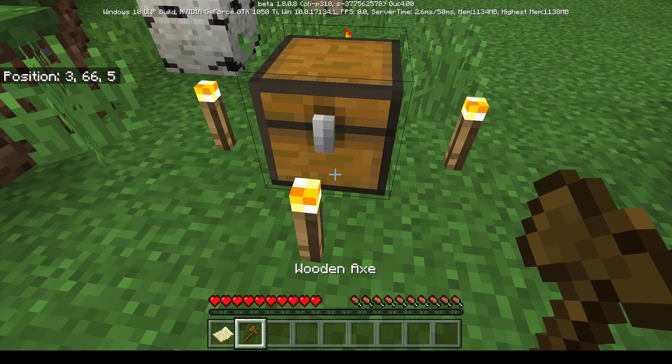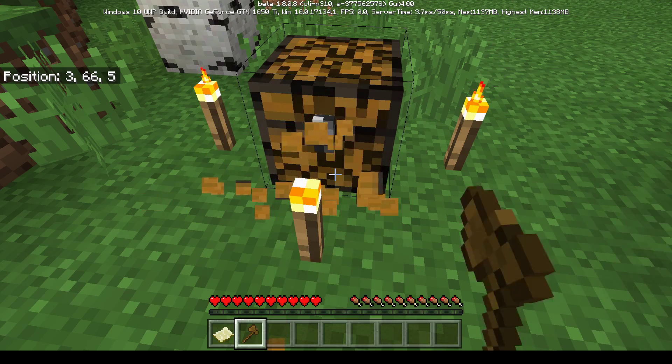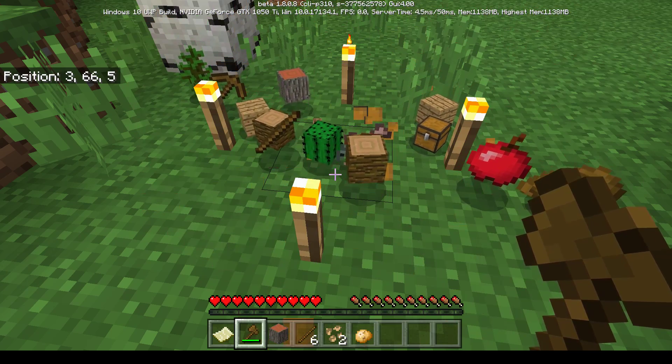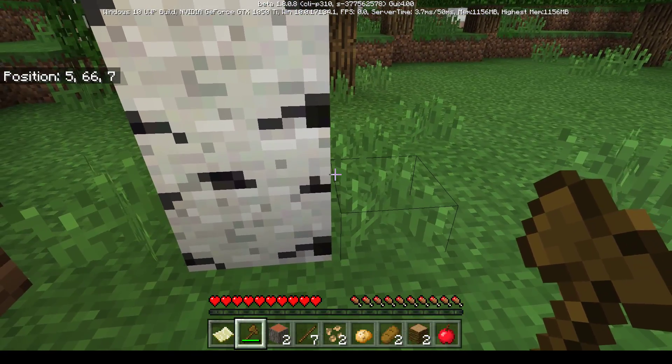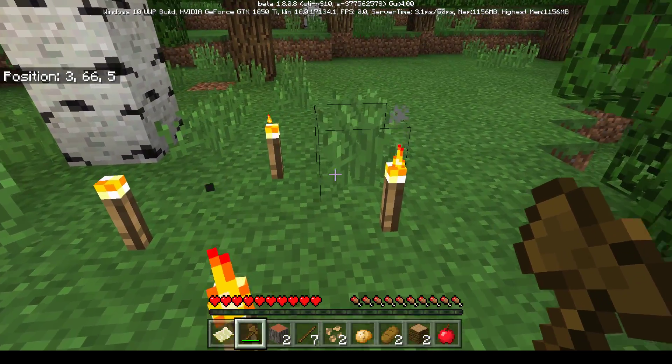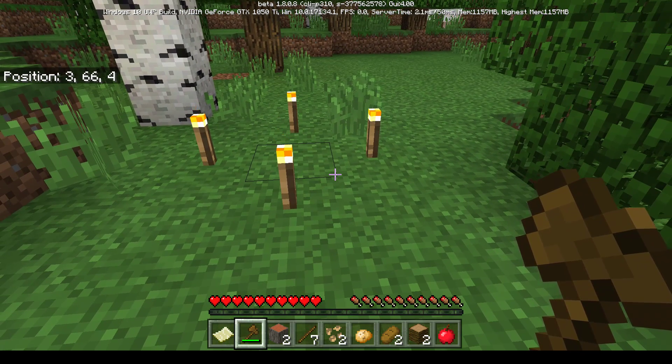The kids tell mom to use the left mouse button to destroy the chest so everything pops out, then run into the items to collect them. After that, they show her how to press E to open her inventory and see everything she has.